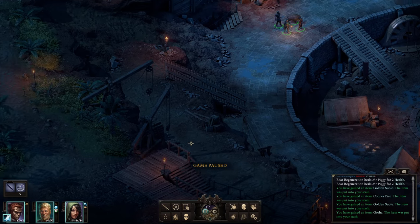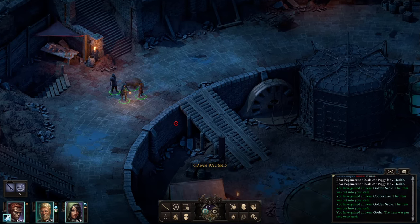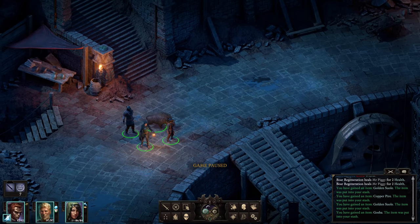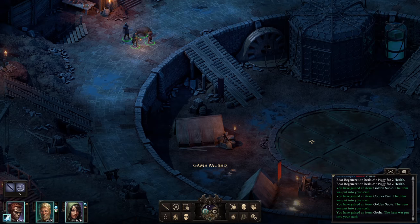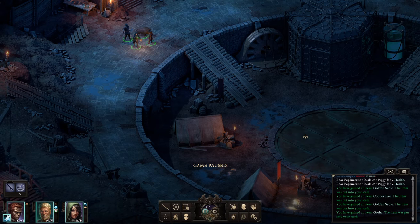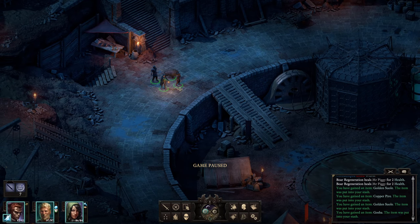Completing this area is a major achievement — it is the first time I'm able to do this with only the default party, only story companions. I'm very happy about that, so I'm going to end the episode here on a high note. Thank you so much for being here watching some PoE2 Deadfire. If you have any questions or suggestions, leave a comment below — and please share your experience with this fight if you've fought it on Path of the Damned. If you enjoyed the content, consider subscribing for more. Videos coming out every single day. Hope to see you all in the next episode — until then, stay safe everyone.